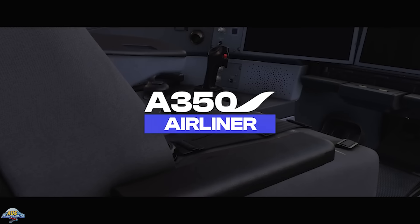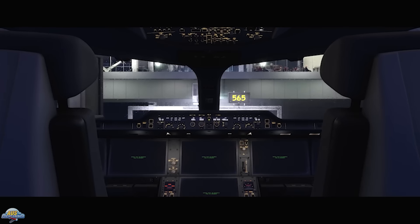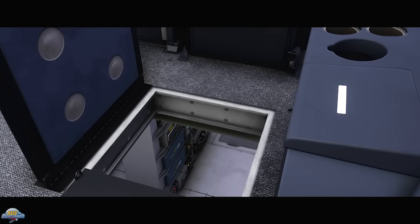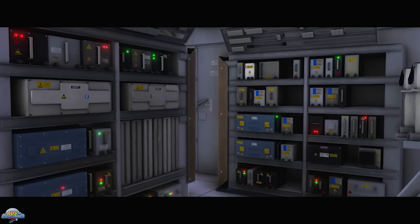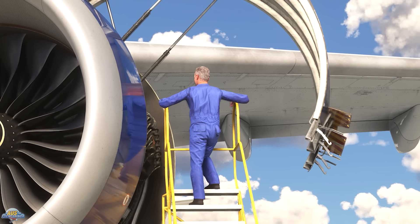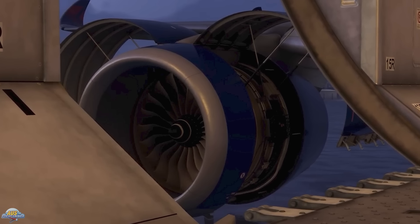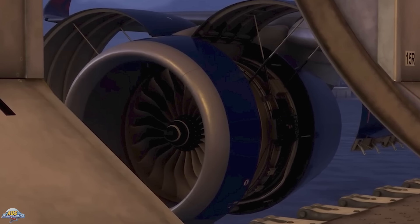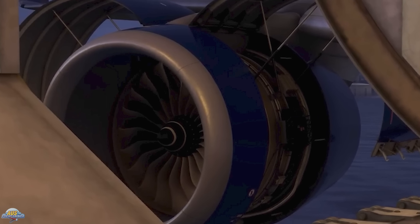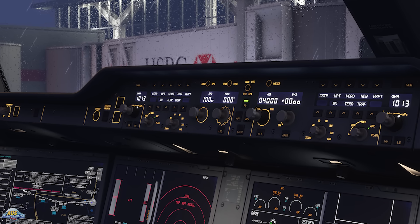Jumping into the aircraft update — when it comes to the exterior, the team released a teaser video of the A350 alongside this development update, providing visual previews of the model. Although brief, it offers glimpses into the exterior and interior, highlighting the level of detail the team is aiming for. The A350 will feature engine interiors with cowlings that can be opened and closed for visual inspection, forming part of maintenance options and abnormal situations managed by the aircraft's AFM. An example given was brake wear indicators, where panels need to be opened to inspect brake wear conditions.